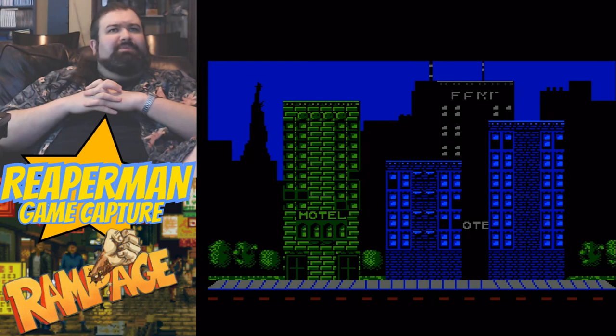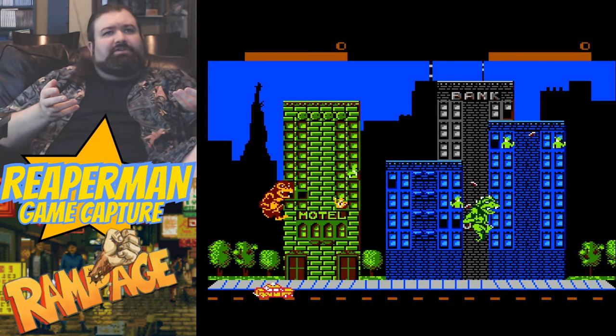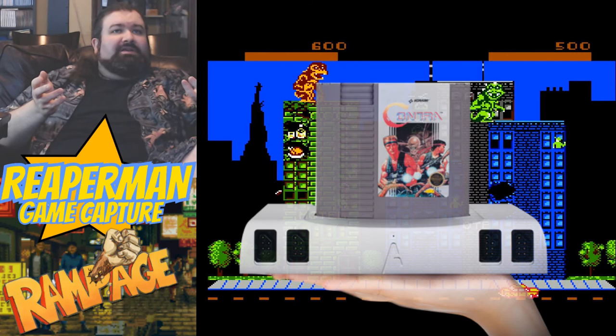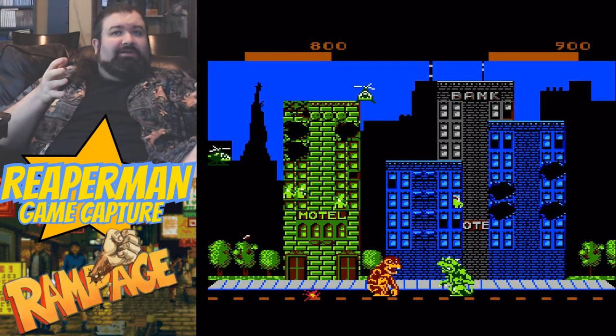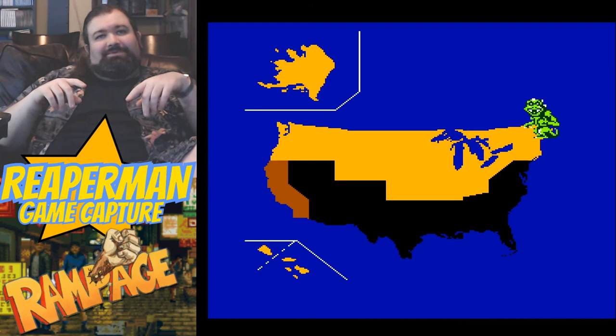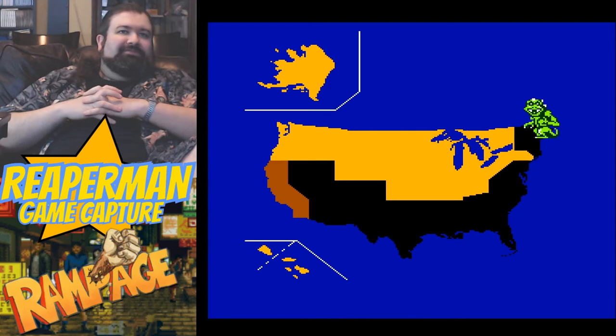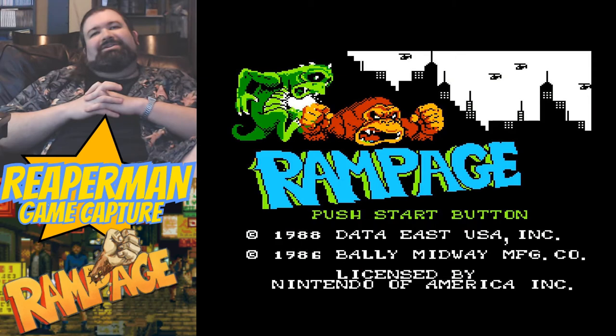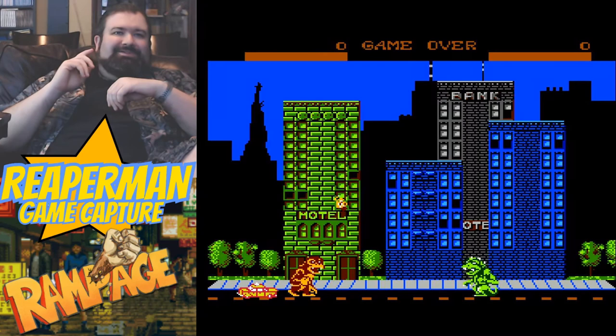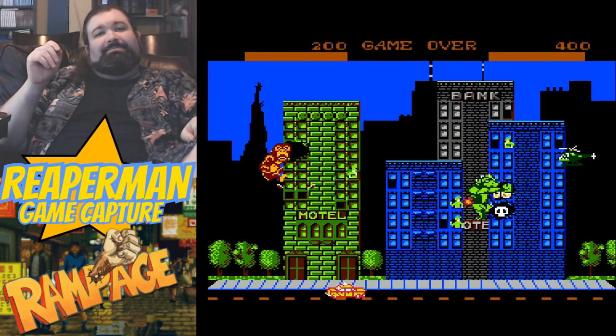Reaper Man here. When I resurrected this channel, about a year ago now, one of the things I really enjoyed doing was comparing the different versions of the same game that would run on the NT Mini system. The NT Mini is an FPGA system designed by Captris and built by Analog Interactive. Its FPGA simulates at the hardware level a great many different 8-bit systems.